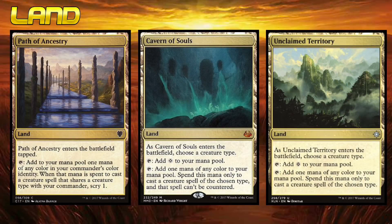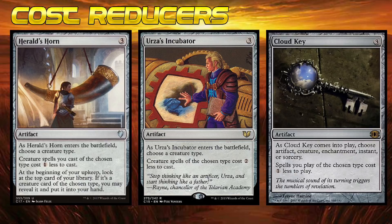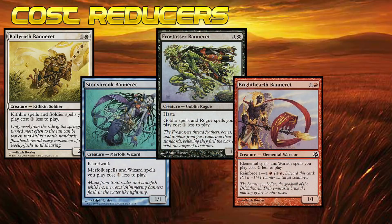When building your tribal deck from the ground up, the first place to start is the lands. There are a couple of lands out there like Cavern of Souls or Path of Ancestry that are great for multicolored decks — they can tap for any color and give you some cool bonuses. There are also tribal-specific lands, and depending on the tribe you're running, these are a fantastic way of solidifying your mana base. And if you're looking to hop aboard a tribe that has really high mana cost creatures like Angels or Dragons, cards like Urza's Incubator are invaluable. There are also the lesser-known cost reducers like the Banner cycle.